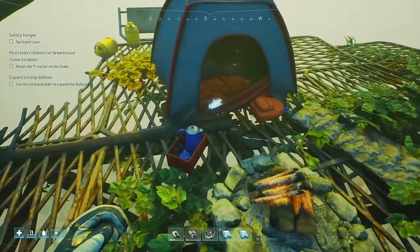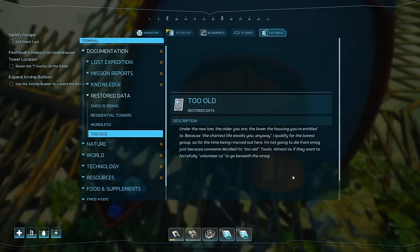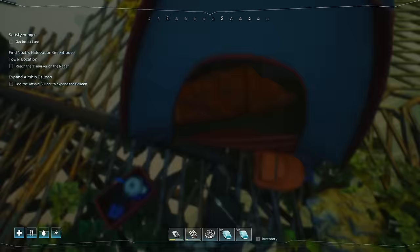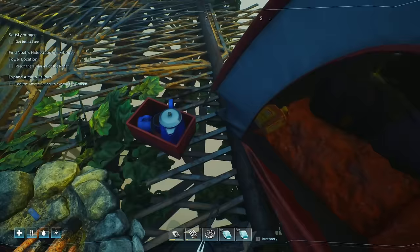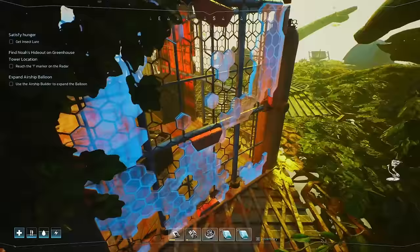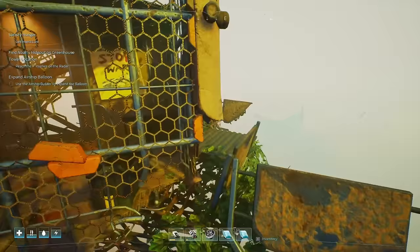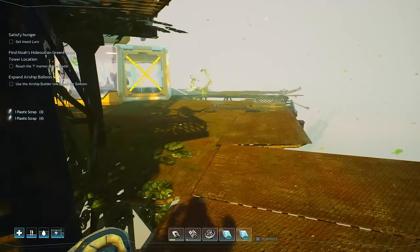There's a data pad: 'Too old. Under the new law, the older you are, the lower the housing you're entitled to, because the shortest life awaits you anyway. I qualify for the lowest group, so for the time being I moved out here. I'm not going to die from smog just because someone decided I'm too old. Twats. Almost as if they want to forcefully volunteer us to go beneath the smog.' Looks like they made it. Is that hot dog buns? It is hot dog buns — some fresh looking hot dog buns, considering everything.